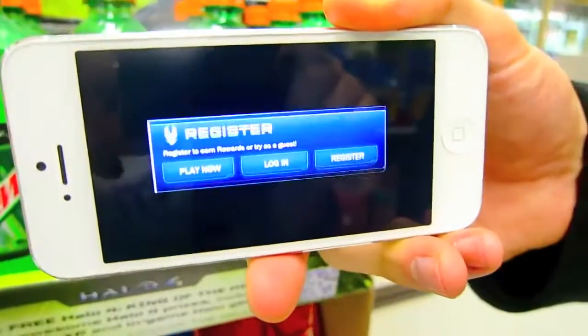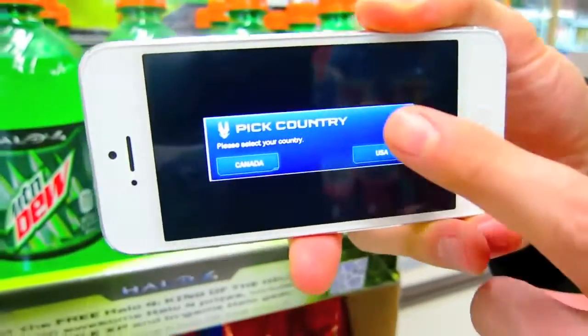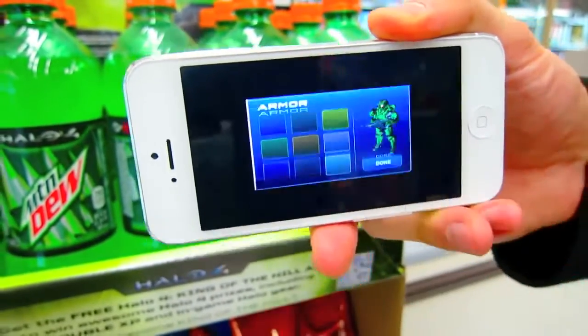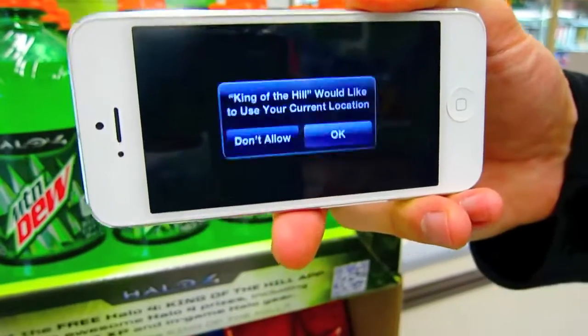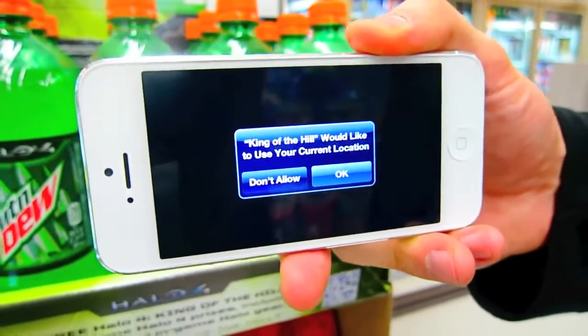So it's just going to walk me through the registration process. I'm just going to do play now, but we recommend registering with a valid email address so you can unlock in-game prizes for Halo 4 for Xbox 360 home consoles. So I'm just setting up what my armor color and insignia is going to be, and that will be put on hills that I become the king of on the in-game map.